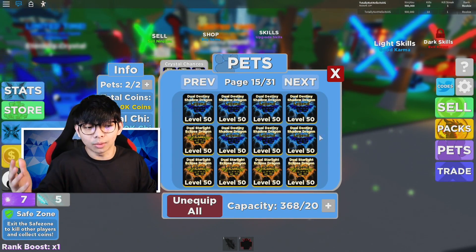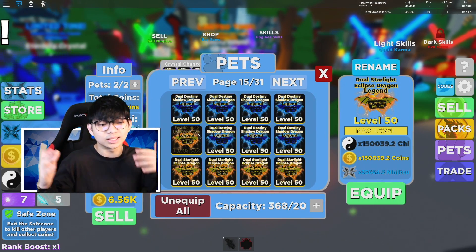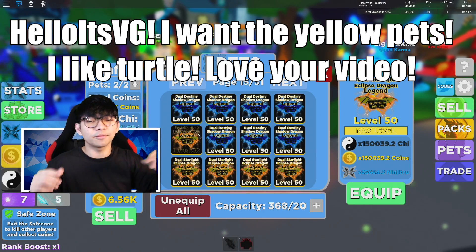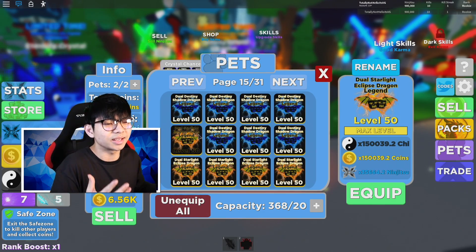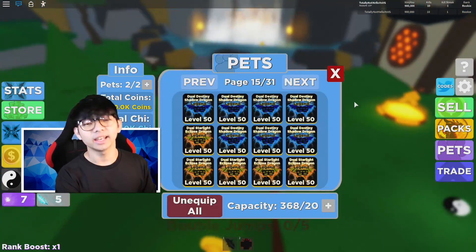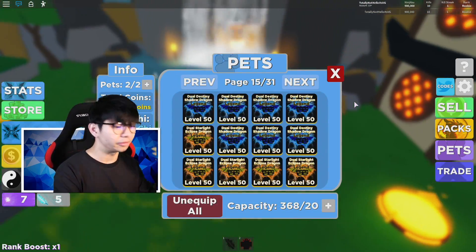One of these pets is actually really good guys — one of them is 150,000 chi and coins. If you guys want a pet for free, all you gotta do is click the like button and comment your Roblox username and which pet you want. For example, I want the yellow one, I'm just gonna comment something like 'Hello, it's VG' and then say the yellow one and comment something funny — anything, it could be something related to the game.